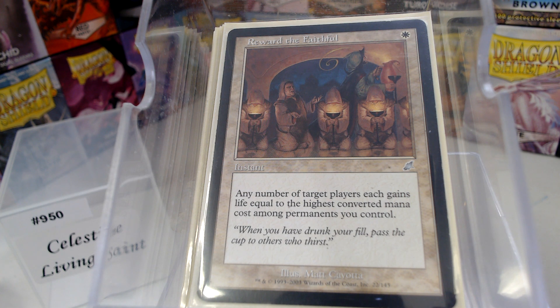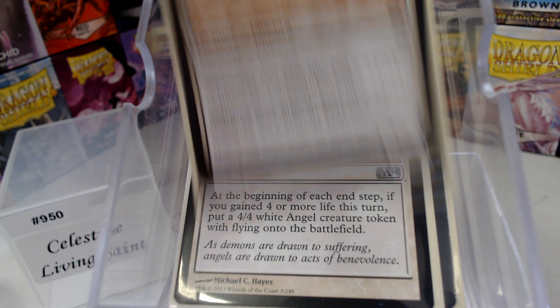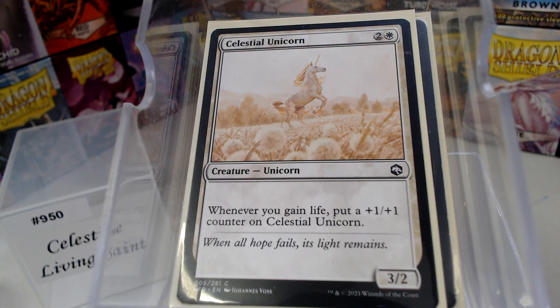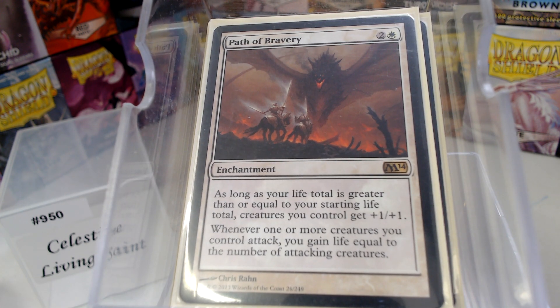We've got cards that hinge on life gain. Angelic Accord: each end step, if you gain four or more life, you get an angel token. Celestial Unicorn: when you gain life, put a counter on it. Same thing with Ajani's Pride Mate. The Path of Bravery: as long as your life total is greater than your starting life total, creatures you control get +1/+1. And whenever one or more creatures you control attack, you gain life equal to the number of attacking creatures — that's before lifelink even kicks in.